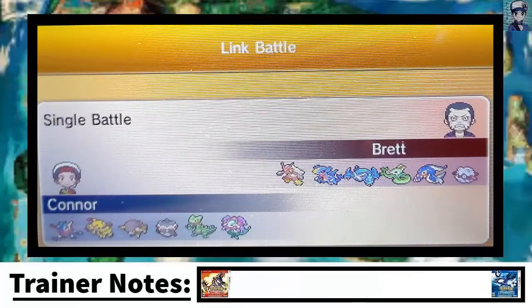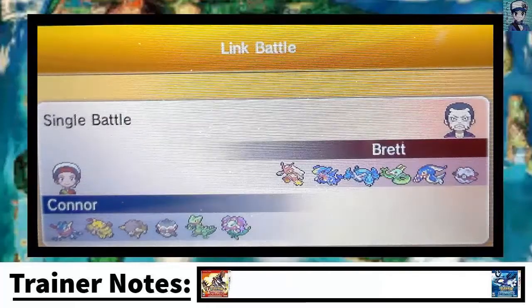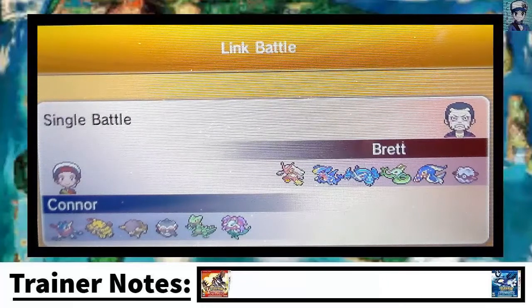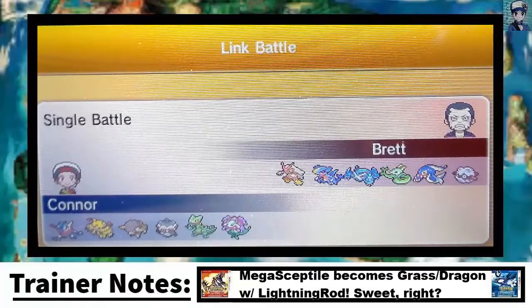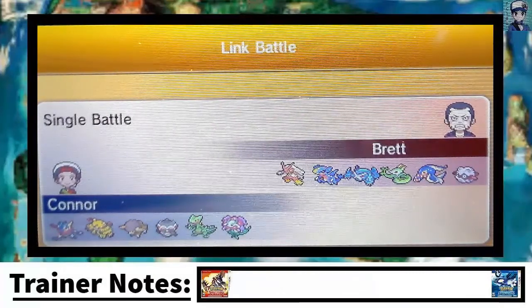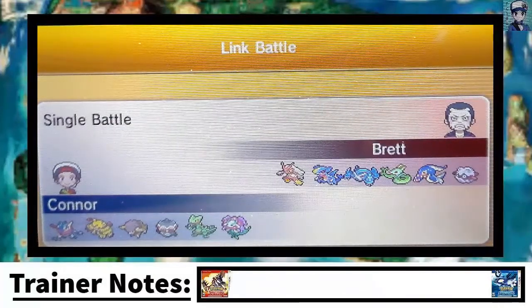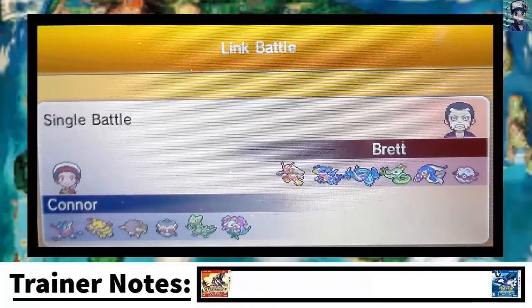We're going to be trying out some different Pokemon today. First of all, I wanted to try out Mega Sceptile — I wanted to get a good match with him. I've had a lot of trouble getting the right battle with a certain Mega. Afterwards, we're going to try out Mega Lopunny, then Mega Beedrill. So expect some new Megas in the next few uploads.